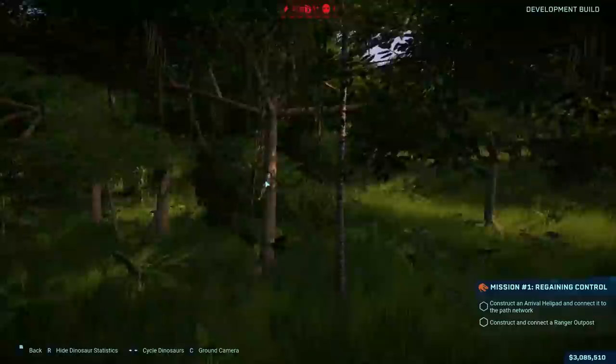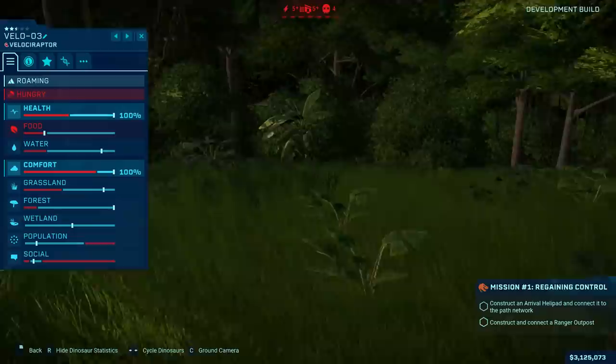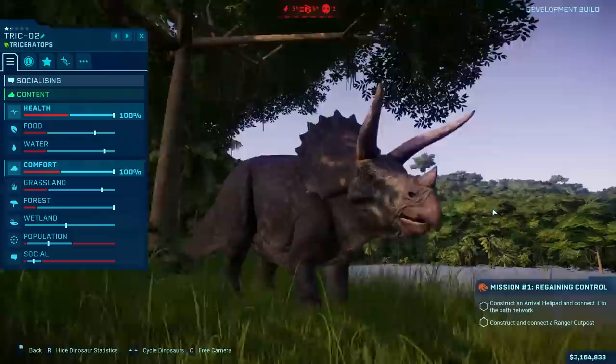By the end of Mission 1, these dinosaurs aren't contained other than the raptors in the raptor pen, which doesn't do anything — it's basically a decoration. The fences are fixed around the visitor centre but the dinosaurs are still doing whatever they want; we saw that in the gameplay footage from the event. Wrangling control of these dinosaurs is likely the primary focus of Mission 2 — all the facilities are back in line, you've got to take back control of the dinosaurs, and taking back control means stopping them breeding.